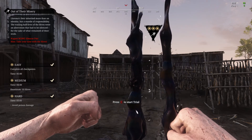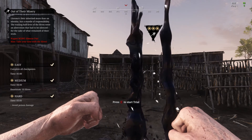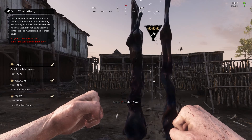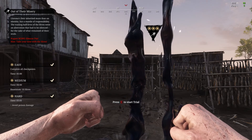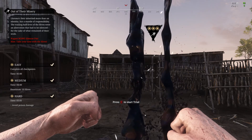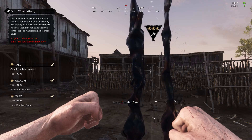To take the hard three stars we have basically a minute 55 to headshot 10 hives, complete all checkpoints and avoid any poison damage. It's a bit easier in the sense that you don't have to avoid all damage whatsoever, you just have to avoid poison damage.